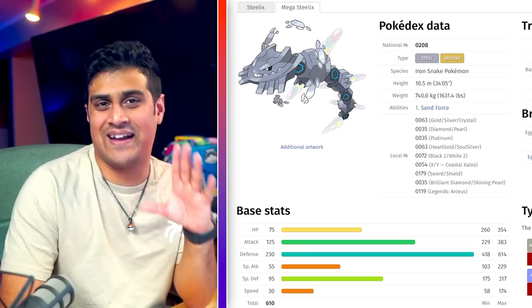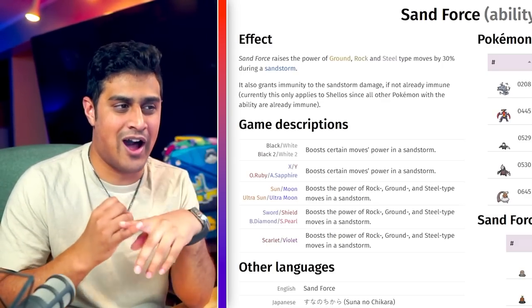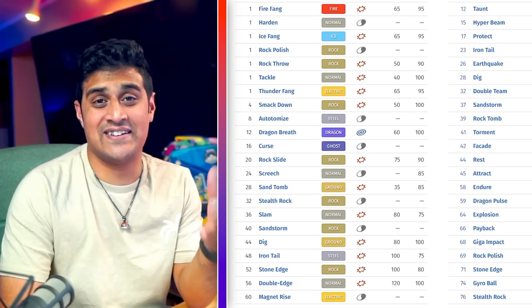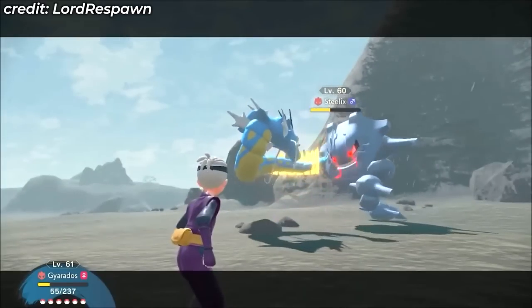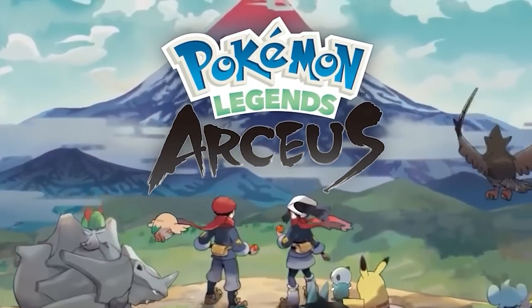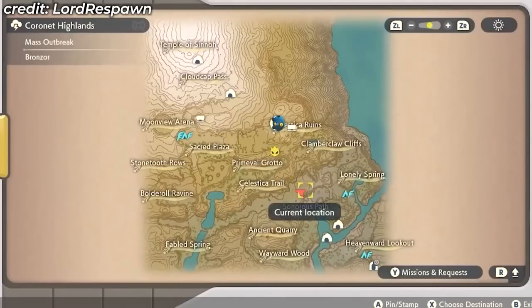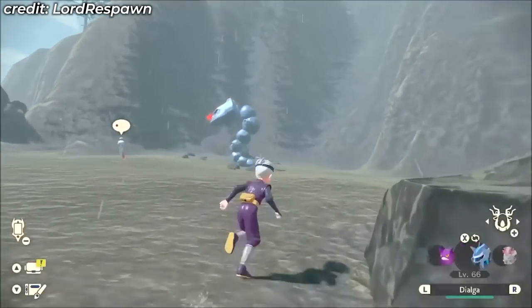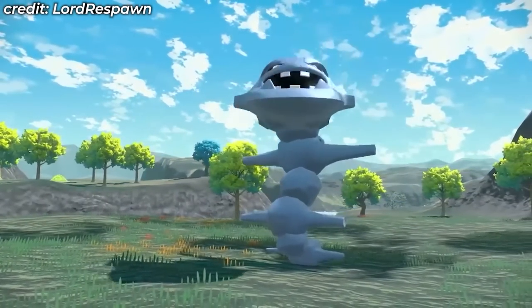The final Gen 2 Pokemon is Mega Steelix, which is terrifying and has the ability Sand Force — increasing the power of rock, ground, and steel type moves by 30% during Sandstorms. Onix and Steelix are not in Pokemon Scarlet or Violet, so the best way to get one is in Pokemon Legends Arceus by heading to the Coronet Highlands at the marked location, where you'll find a menacing Alpha Steelix ready to catch. If it's not spawning, reset the area until massive mass outbreaks clear and it should appear.